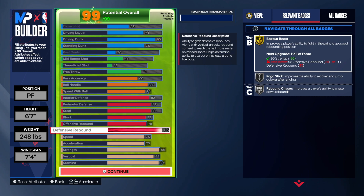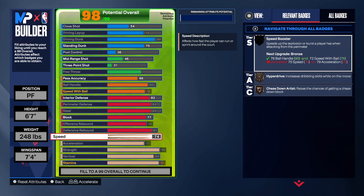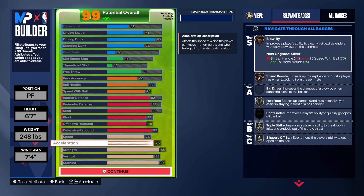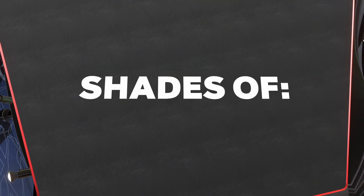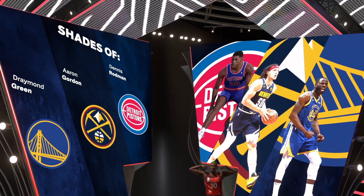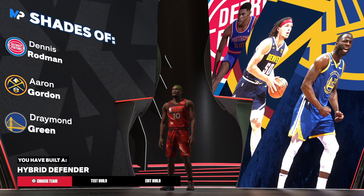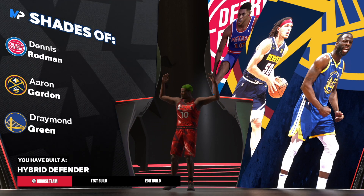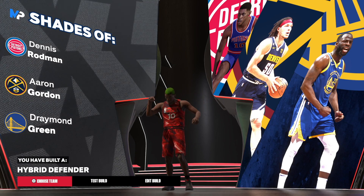Now I know why I went 85 — to get box out beast on gold. That's going to be solid, and you gotta go 75 speed just to get the speed boost at least on bronze. Once you do that, as you're going to see, you will get shades of Dennis Rodman. This is why I'm calling this a slashing Dennis Rodman build — you still get the shades of Dennis Rodman badge but you have better finishing. And as you can see we get hybrid defender. So let me know what you thought about this build and until next time, much love.